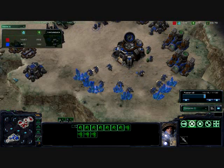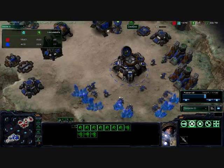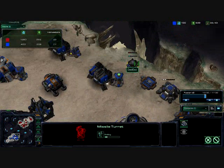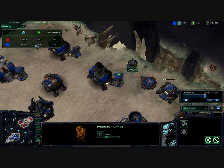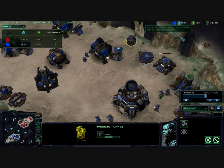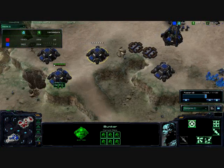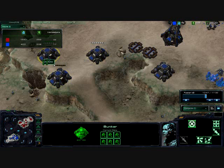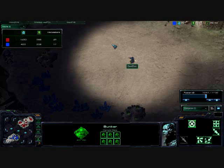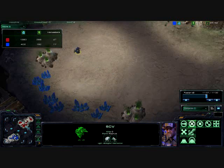Looking back at the income tab, I am just completely smoking him — about three times as many harvesters and three times as many minerals. We're about even on the gas, but he's just got so much of it unspent. That bunker expansion did go down — he is utilizing it on his ramp up to his main base. We do see an SCV, he's probably going for an expansion, but his minerals are not even close to 400, which is what he would need for that Command Center.